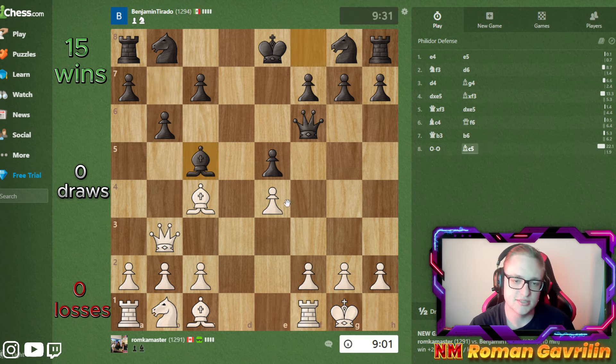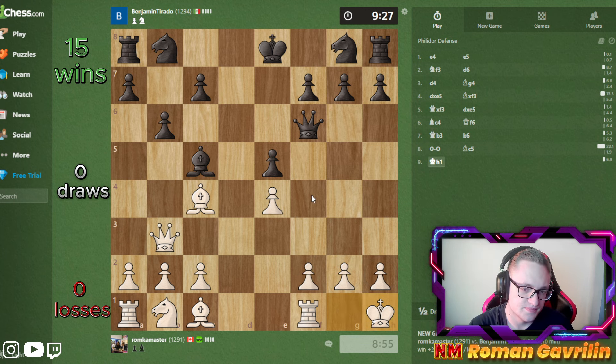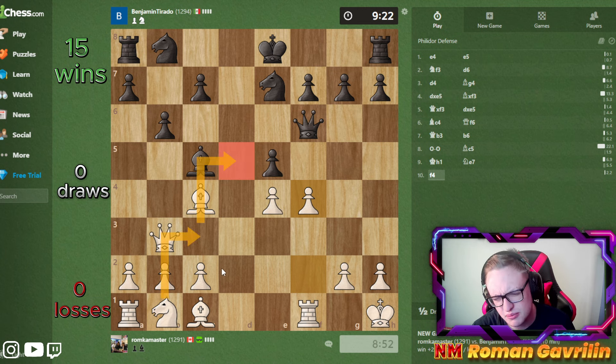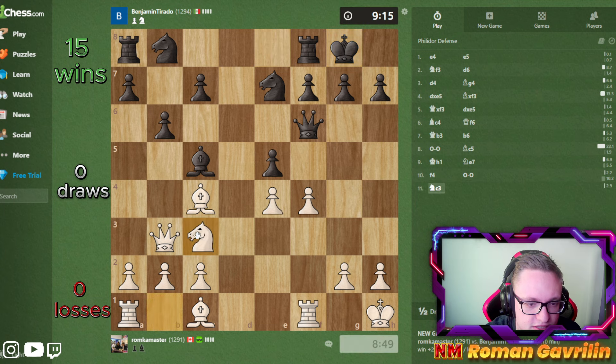f4 is my threat. I'm wondering if king h1 would be a great idea - it should be. f4, and I think I'm just a lot better. I could have played knight c3 Ng5 probably. But again I can play knight c3 right now. Let's play knight c3.